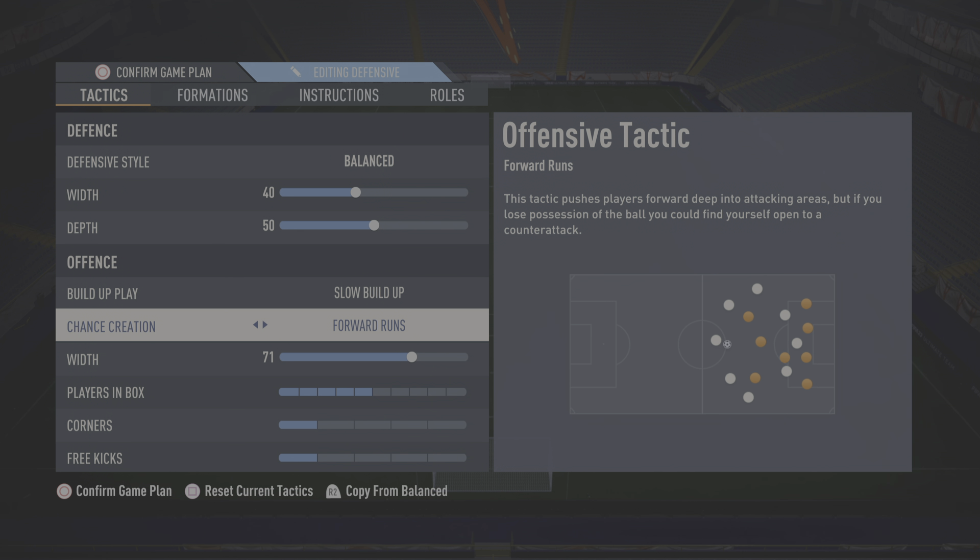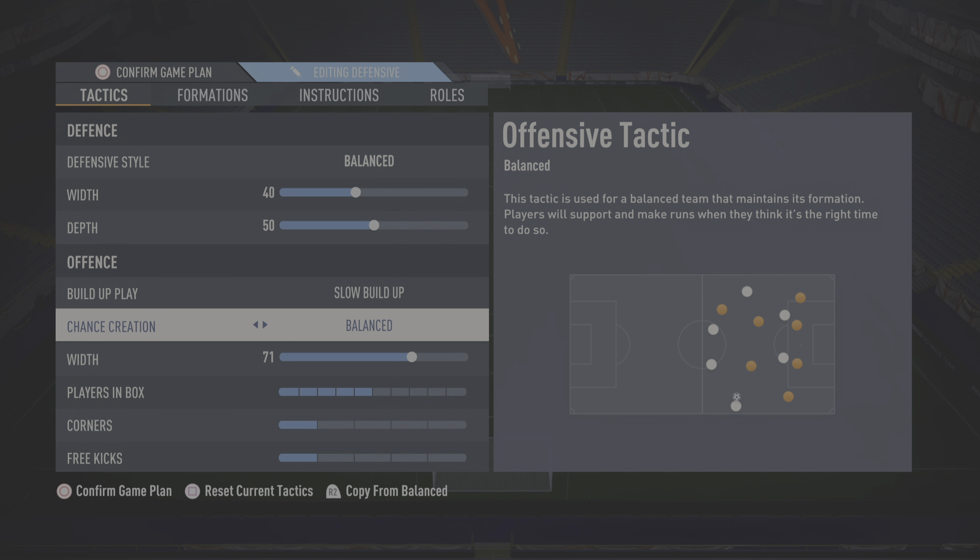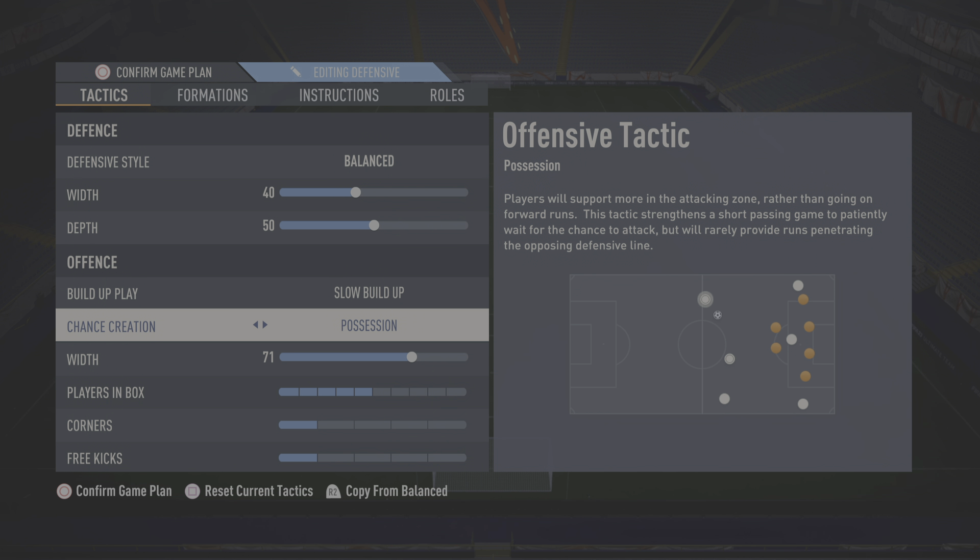I don't play anything else and I've never tried the other options. When I've used direct build-up before on previous titles the players run away from the ball, and I want the ball — I want my players to come short. For me it's the only way I can enjoy this game. Your players do still make runs; ignore what it says on there, you just need to be patient. If you're trying to play this way you will see the chances you actually create from it.